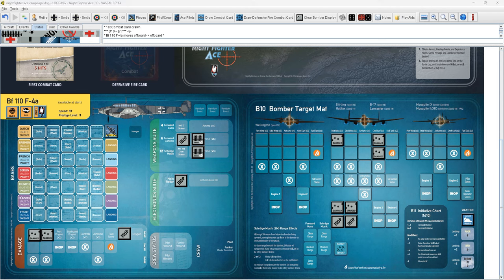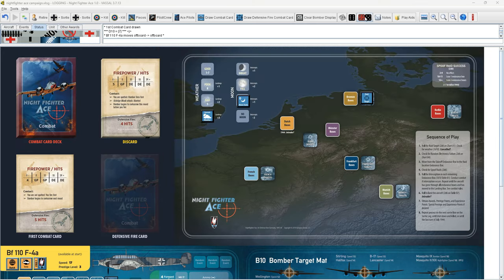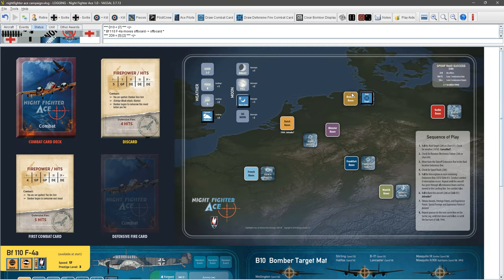Now we have to attempt a landing without landing gear. Going to our landing chart: damaged landing gear is a plus 1, we have a minus 1 for our landing skill, and socked-in weather adds a plus 3 — so we're at a net plus 3. That means we need a 2 to 7 for a safe landing. We roll 2d6 and get a 7 — we barely made it.